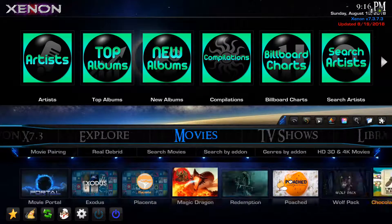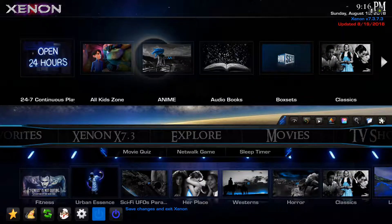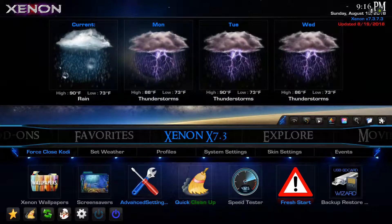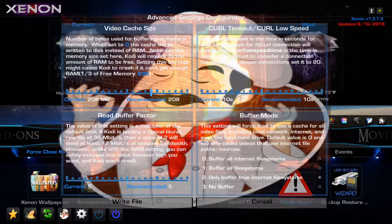I don't want to go too in-depth because I'm trying to keep this video under 30 minutes. The last step: when you're done switching over, you're going to come in here and click on advanced settings. You have a Xenon section in there.